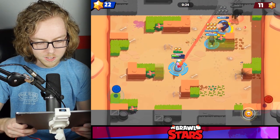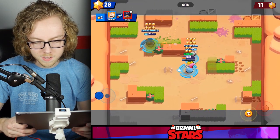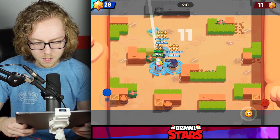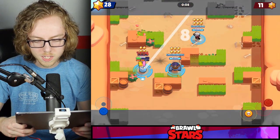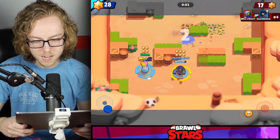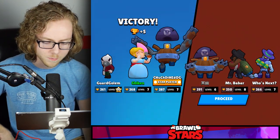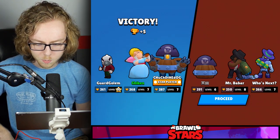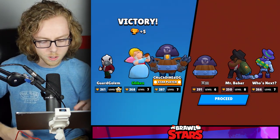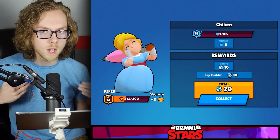Twenty-two and eleven — things going very well. We are right in line for taking this one home. We probably just aced the enemy team again. Fifteen seconds remaining — they can't even win even if they kill all of us. They'd need to kill all of us and then one more to win. There is literally no way they could win at this point. Twenty-eight and seventeen — taking it home in an absolutely dominant fashion.